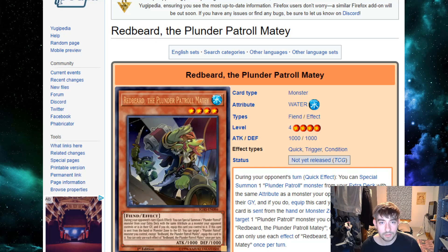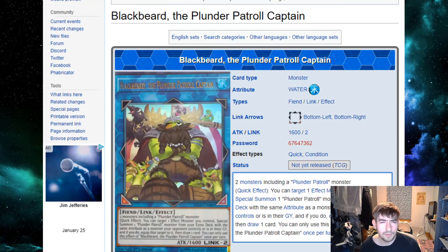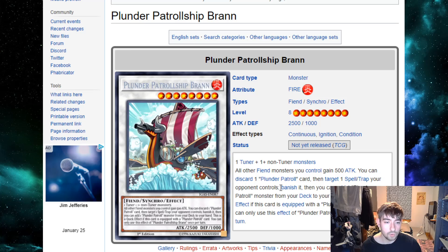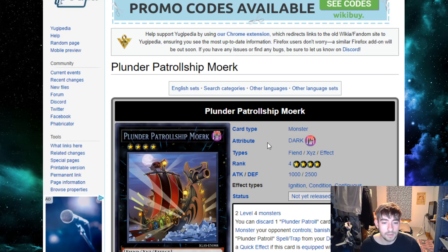Blackbeard is the extra deck monster who lets you do a quick-effect tag-out into your extra deck. He targets a monster you control, special summons a Plunder Patrol from the extra with the same attribute as one you control or have in the graveyard, equips the targeted monster to it, and draws one card. Importantly he can do this on your turn, since the main deck guys can only do it on your opponent's turn. Brawn and Moark are the two boss monsters — Brawn banishes a spell or trap your opponent controls and adds a Plunder Patrol monster from deck to hand, while Moark banishes a monster your opponent controls and adds a spell or trap from deck to hand. When equipped with a Plunder Patrol card, both become quick effects.